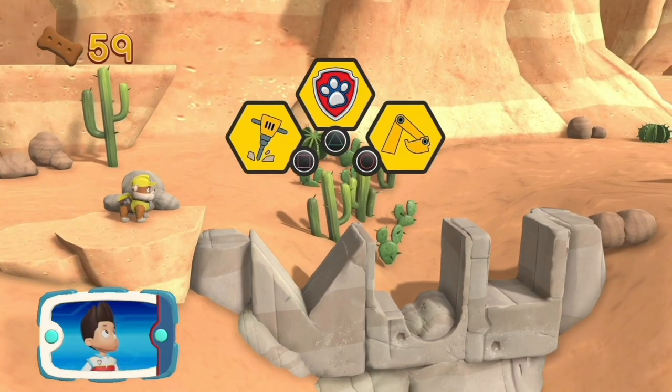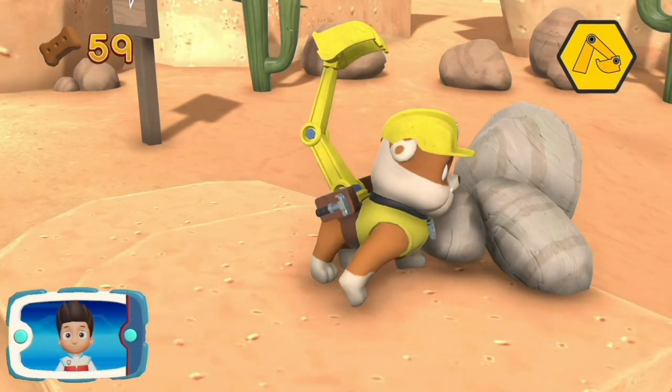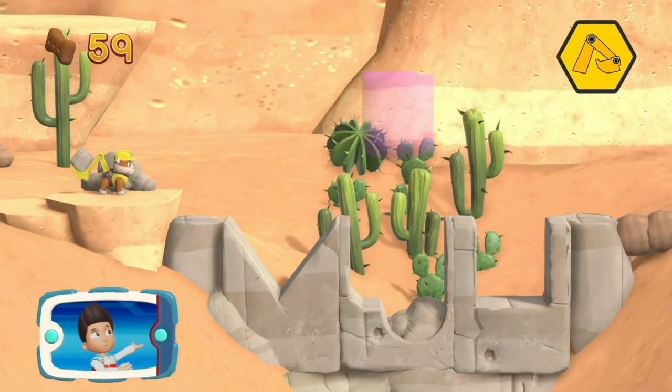Which pup ability should you use? Great job! We're almost there! Perfect! Help Rubble to move the rocks into the right spot.